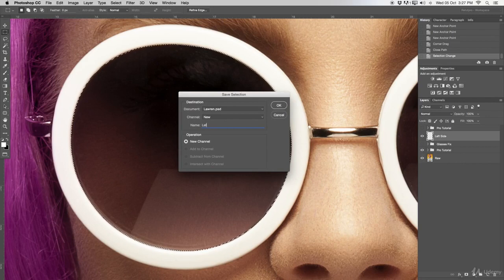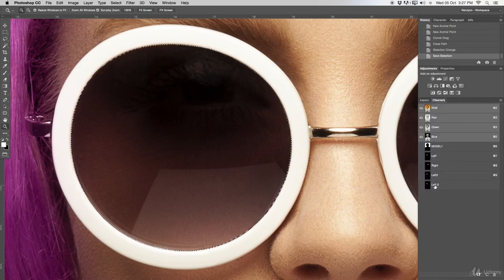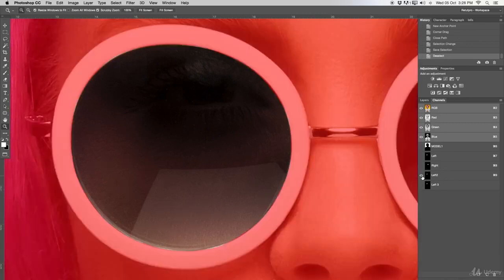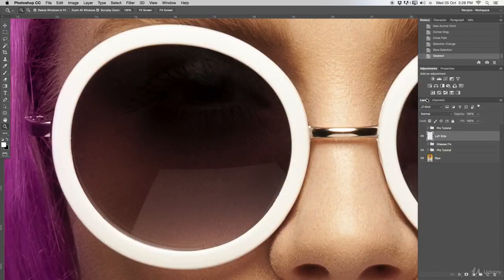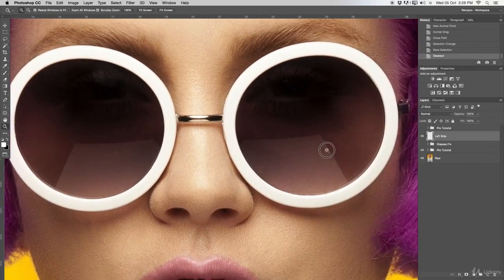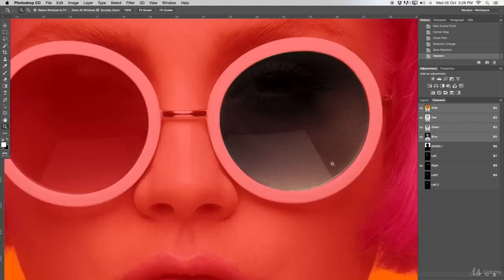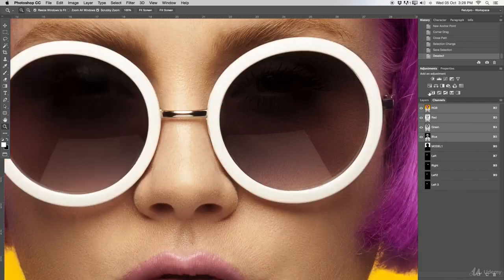I'll name it 'left three.' Hit OK and under Channels you can see: left, left two, and left three — I've done this a few times already. Then I'll repeat the same process on the right-hand side. I already have a selection saved there — under Channels, 'right' — cut out with the pen tool, path created, zero feathering, and saved as a channel.